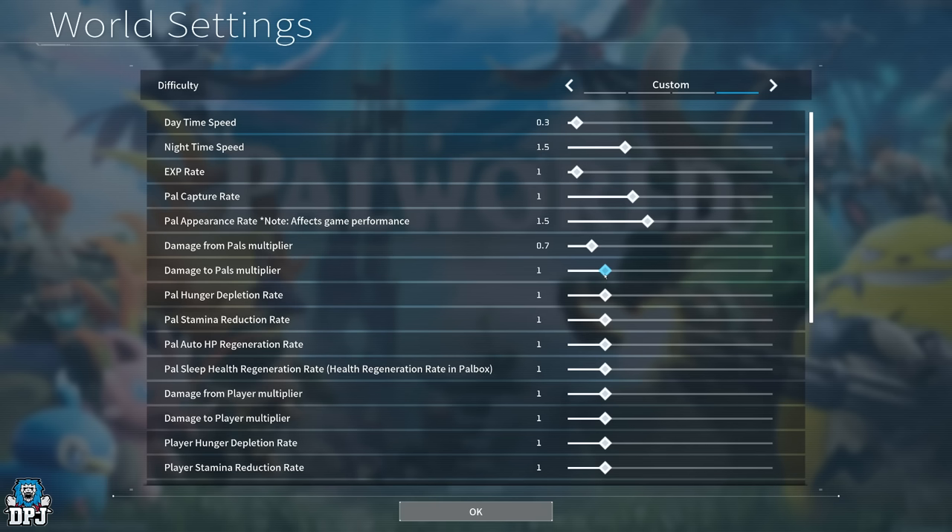Damage to Pals multiplier controls how fast you damage a Pal. The thing is, to catch a Pal you have to bring it down to low health — set this too high and you'll one-shot everything, which is not what you want. I saw a clip of a guy who cranked it up and was one-hitting everything; he got materials but couldn't tame them. I wouldn't go anything over 2 — about 2 seems right if you must change it.